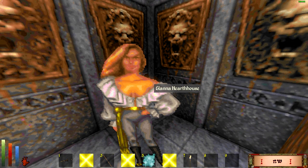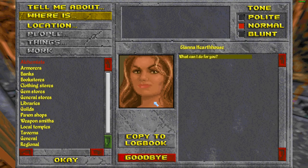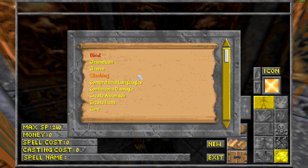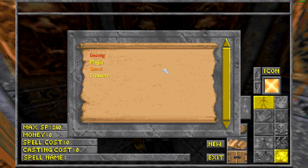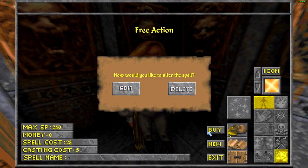We have 1423 gold remaining. Is there anything else I'd like to make? Let's go ahead and make one last damage spell. We could detect quest, magic, enemy, or treasure - I don't know what detect quest does. I did install a clairvoyance mod but I probably won't use it. We have a free action spell already. Something interesting just occurred to me.